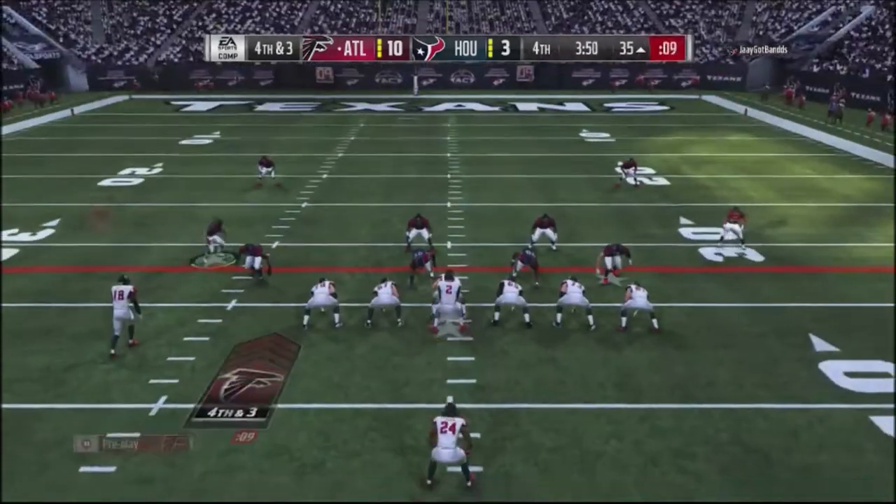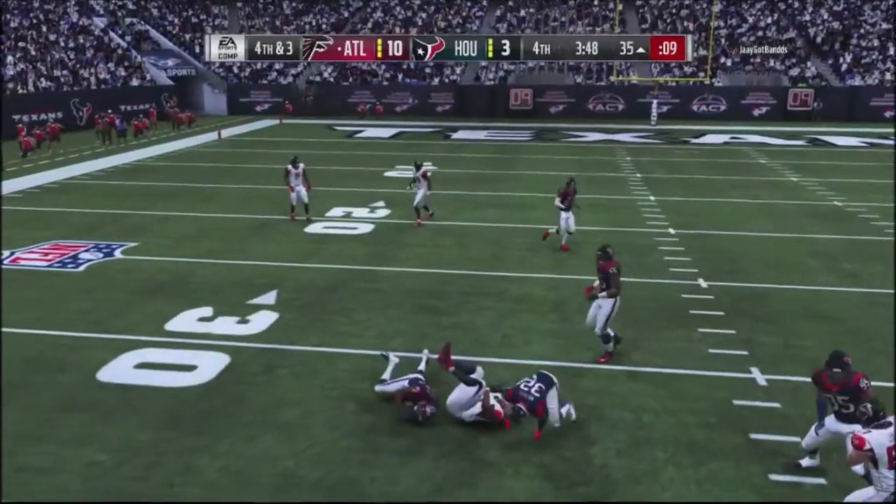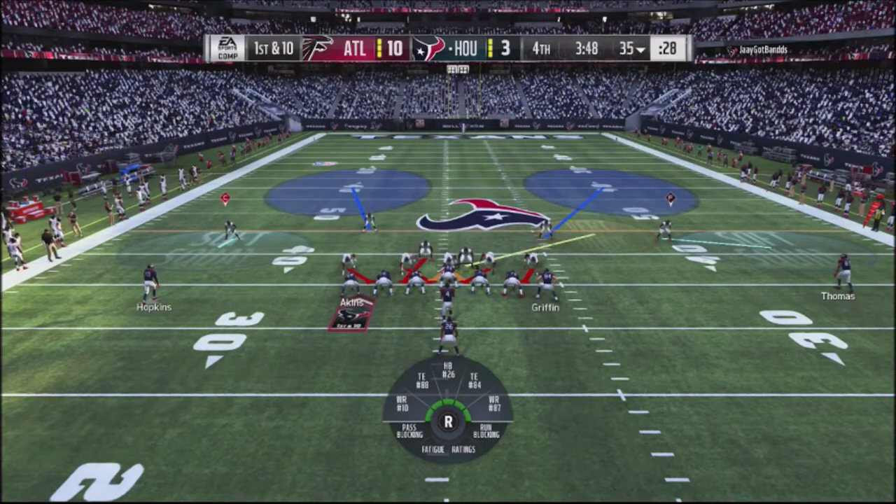I go to my money play — the spot route on the backside. It's always going to get clear, always going to be available. I throw it right in front of his defender and he pops the ball out with his user and actually gets the ball back.